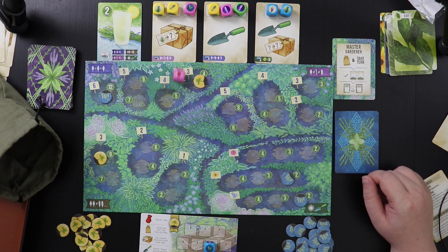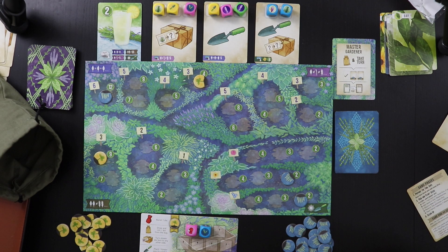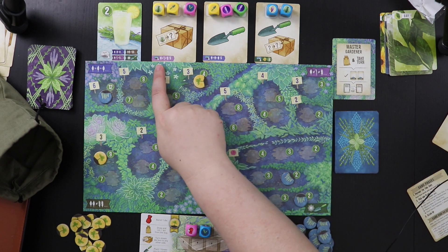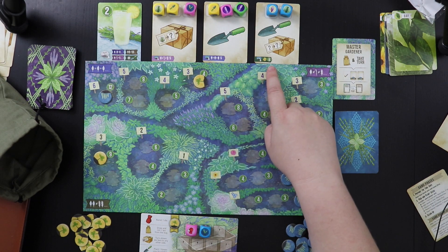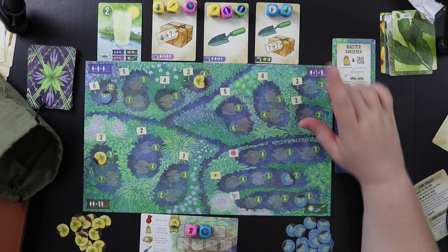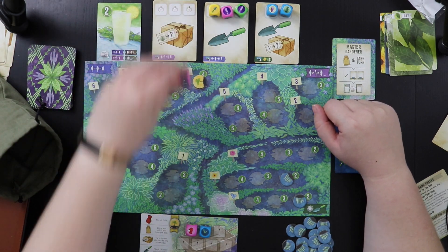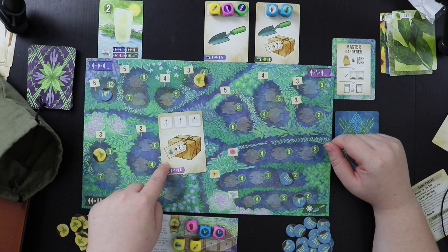Here are our choices. We get to go first. I'm not totally sure what dice I want, but I do know where I don't want the AI to go. If I don't take this card, they're going to go there. If I don't take this card, they're going to go here for nine points. And if I don't take this one, it's just a flower. I think I'll take this one — the power is better for me right now, and I don't want two trowels. I do have this package that's going to let me turn a rosemary into anything else.